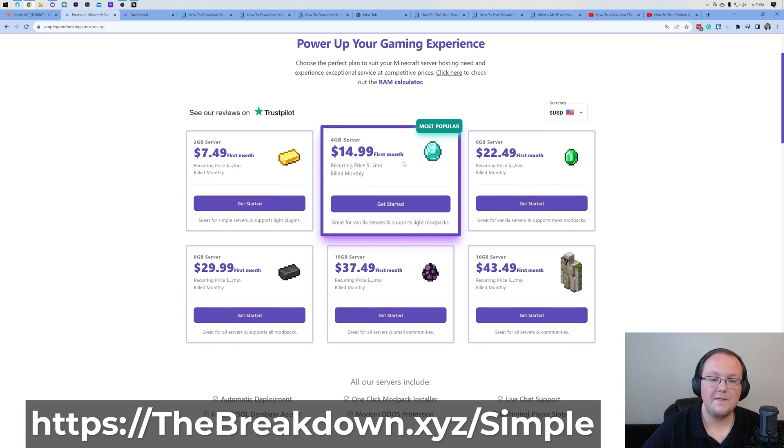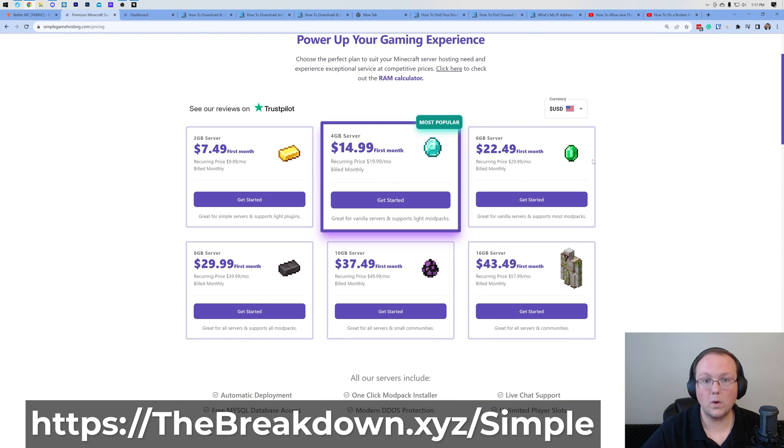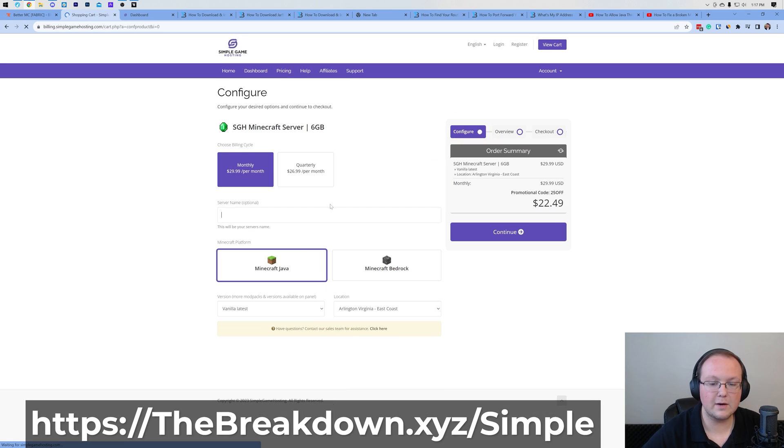Click Get Started. Then select your package — for a Better Minecraft 1 server, six gigabytes is recommended. If you're going to have a lot of players over five, eight gigabytes is your best option. Click Get Started, then go through the checkout process. Make sure Minecraft Java is selected. You can select Vanilla — it doesn't matter — and then select the location closest to you, though the fastest one will be selected by default.